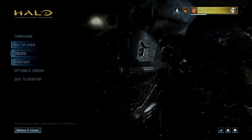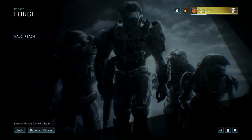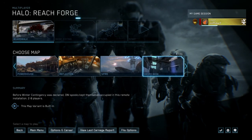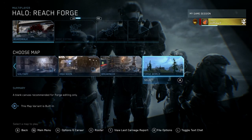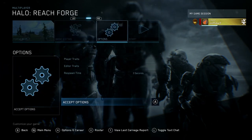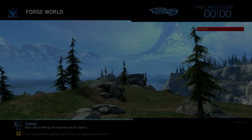Now we're in the menu having done all the steps outside of the game. You can see there is now a 'Create' section here which isn't normally there. Going into Create, we've got Forge Halo Reach. I'm going to grab my controller because like I said earlier you do need a controller if you want to actually use this, as it is literally just a direct port.